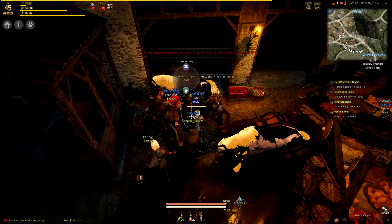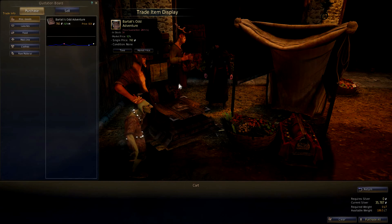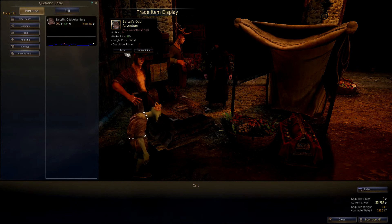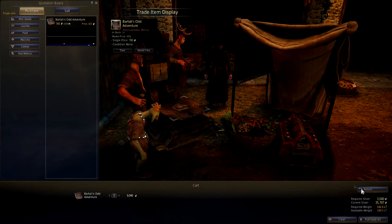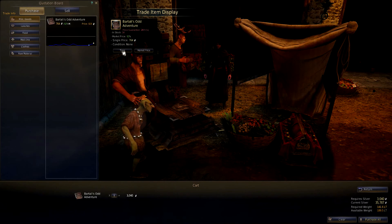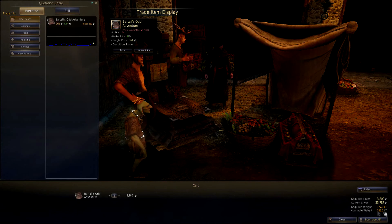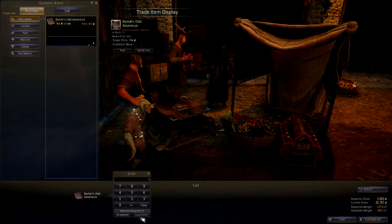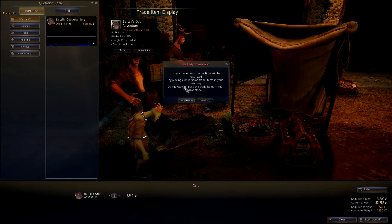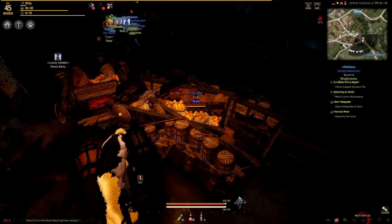The only thing you really need to do for this particular trade management — for strength training — is straightforward. The actual trade management to really make money takes a little bit more thinking. I'll compare weight here; I don't want to be completely overweight so I don't move very slowly, but I want to have enough to at least make some bit of profit. You can change the number of what you're buying here, purchase all, and place them in your inventory. That way you now have the trade pack and can walk to the next town.